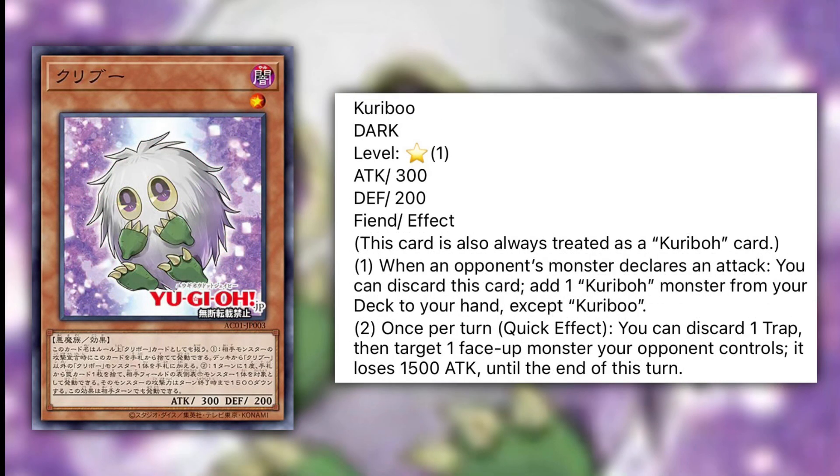Next we have Kuribu — a Dark Level 1, 300 attack, 200 defense fiend, also treated as a Kuriboh card. When an opponent's monster declares an attack, you can discard this card to add one Kuriboh monster from your deck to your hand except itself. Once per turn as a quick effect, you can discard one trap card, then target one face-up monster your opponent controls — it loses 1,500 attack until end of turn. What I like is that it is a searcher, though your opponent has to declare an attack first. I do wish it was on normal summon. The second effect is questionable: Kuriboh have no trap cards in the archetype, so you'd have to run external traps like Infinite Impermanence or Solemns — and why would you discard those just to reduce an opponent's monster's attack by 1,500? But I'd still run the searching effect, so I'd probably run this at 3.